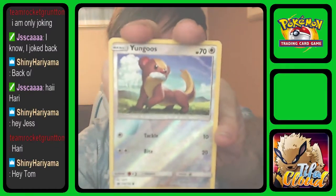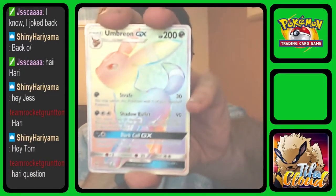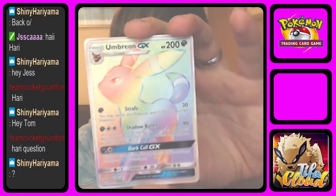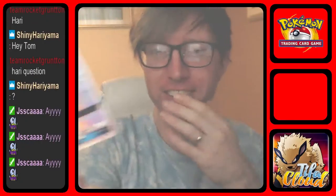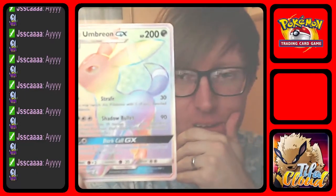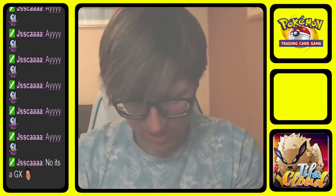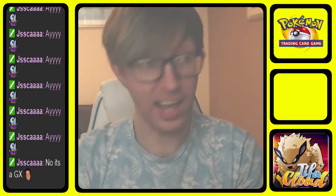Reverse is a Yangoose. And the rare for the pack is going to be — oh my god, are you serious? That's another secret rare! Holy— Ooh, nice Umbreon! Oh my god, secret rare Umbreon GX! What the luck with this box?! Oh my god, that is such a cool card!